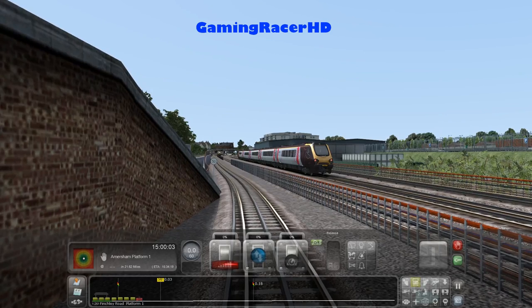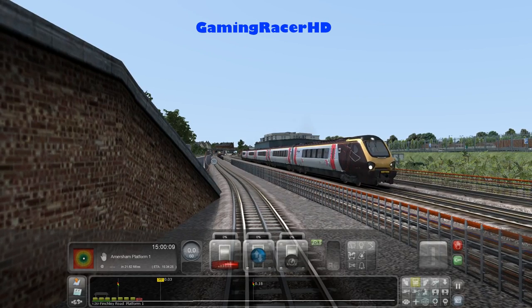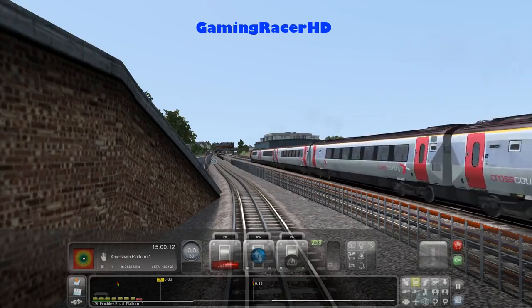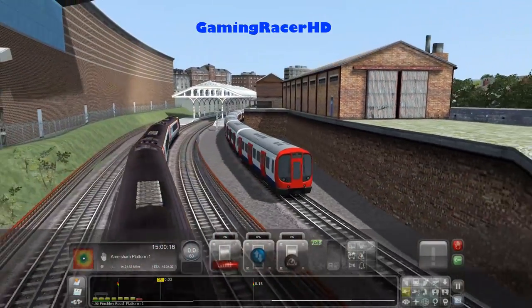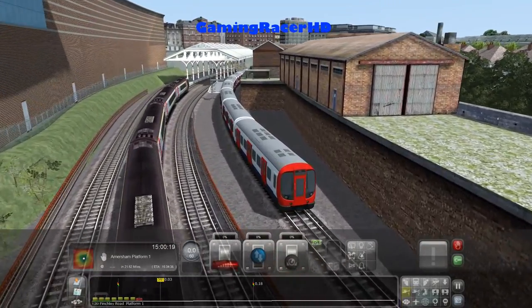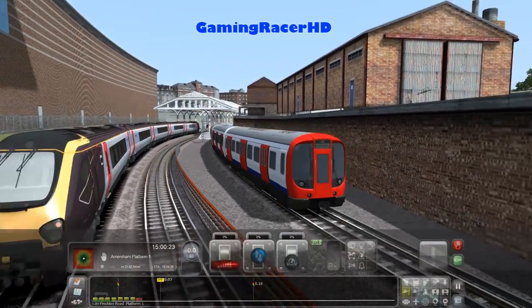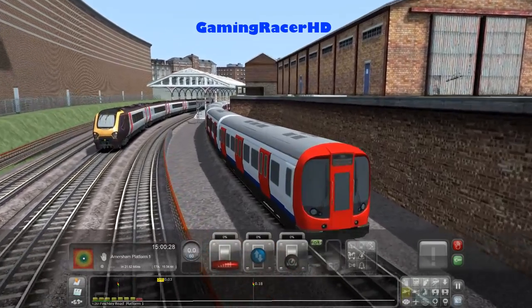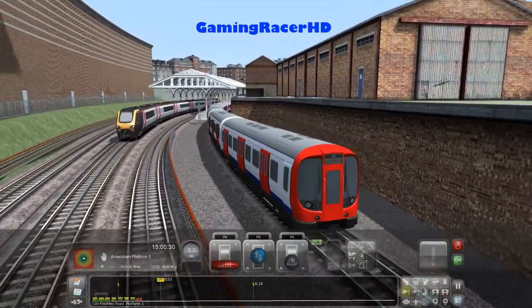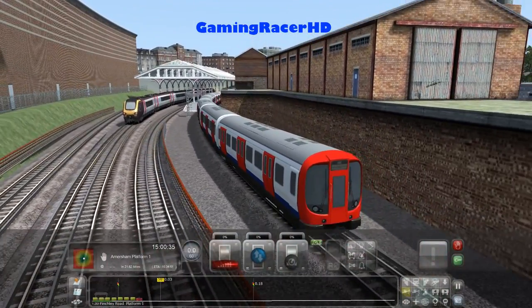Hey guys, welcome back to another Train Simulator video. Today I thought we would play on the brand new London to Aylesbury route extension. This is an extension for the Chiltern Main Line, and I thought what we would do is drive the Metropolitan Line train between Finchley Road - where we currently are - to Amersham, which runs alongside the London to Aylesbury route.